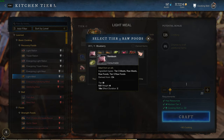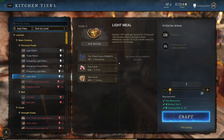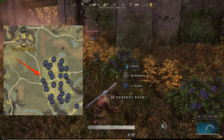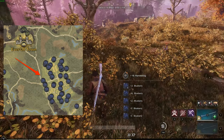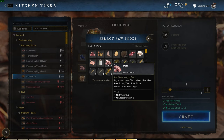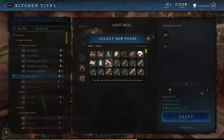First, you're going to want a tier three food — the easiest ones to get are berries or blueberries. I'm going to show you on the map exactly where to get them. I'm doing this in Everfall, and just below Everfall in this area here is where I collect my berries. The next ingredient you can use is milk, which is pretty easy to get, but what I used is pork — you can get this from pigs or buy it on the market. I bought 600 pork for around about 70 gold.